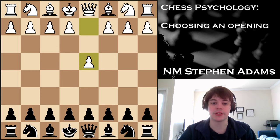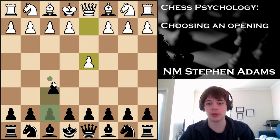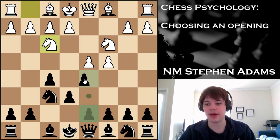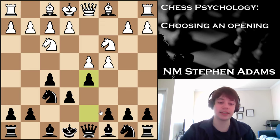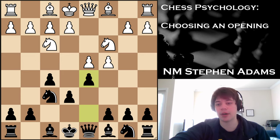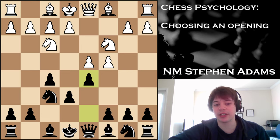Another thing you can do against D4 is play the Dutch Stonewall. This is a little bit more systematic — knight f6, knight c3, e6, knight f3, and let's say d5. You can get the same piece setup and formation more or less every time. But the problem is that this opening's not exactly the most sound and you could find yourself in a difficult middle game.